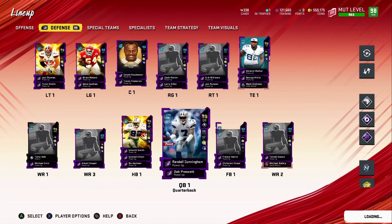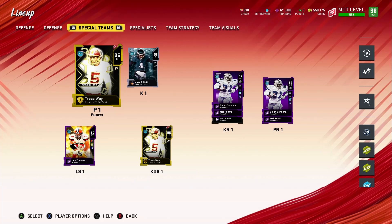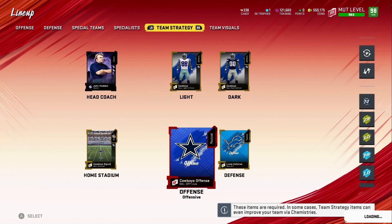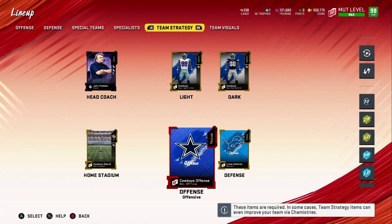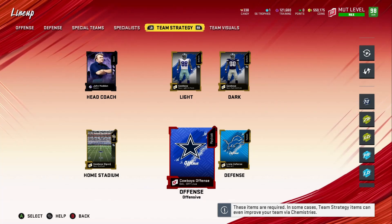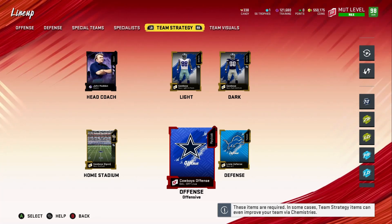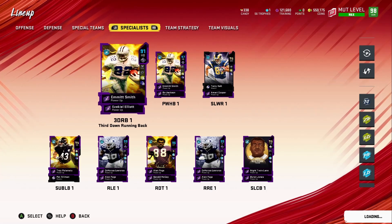Some of you may know what this is, some may not. I need your help explaining it because I was Googling it and couldn't find an answer. So here it is — it's the Cowboys Offense playbook. On the bottom it says 'Dallas' and 'Offense Live.' This is a live playbook. I'm not sure if that means whenever the Cowboys change one of their offensive schemes it automatically updates the playbook. It cost me about 20,000 coins.